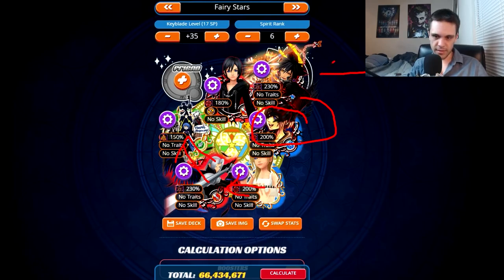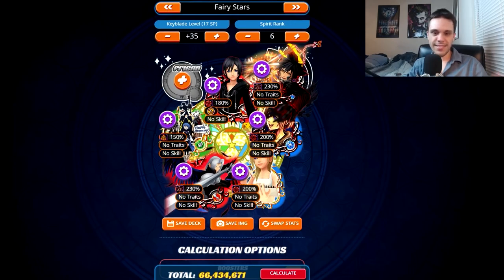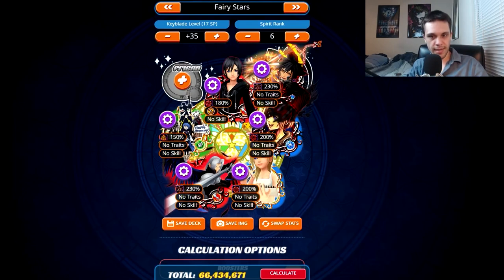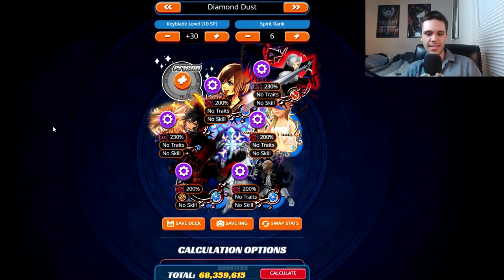An upright Fairy Stars setup is no longer meta. As soon as Sephiroth EX plus came out, that strategy became void immediately. Here's the reverse strategy for Fairy Stars — this was the meta setup until Vanitas EX plus came out. It's almost exactly the same as the upright strategy, just slightly different. You have your copy metal with extra attack copying Xion EX, Nominate copying Sephiroth EX plus, a copy metal copying Sephiroth EX plus, and now Vanitas EX plus goes in the pet slot. This setup does about 66.4 million damage.